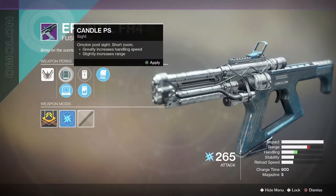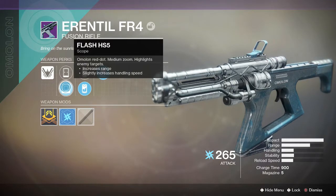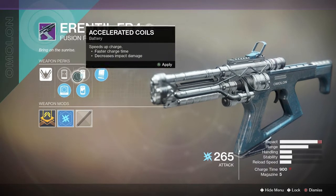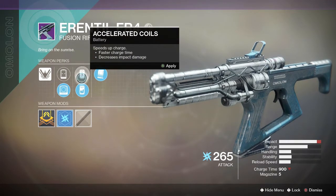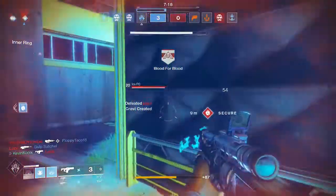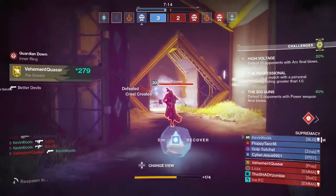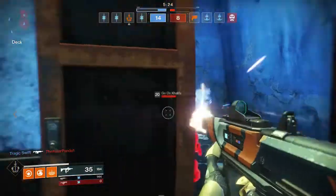The way I like to spec this out is I use Flash SH-5, which adds a red dot sight for medium zoom, increases your range, and slightly decreases handling speed — not that big of a deal for a fusion rifle. I also like to use liquid coils over accelerated coils; accelerated coils is a faster charge time but decreases the impact. I noticed that with lower impact I was having to clean up a lot of kills, but with this weapon you only have four bolts that shoot so you gotta make sure they count — that's why I prefer the higher impact.